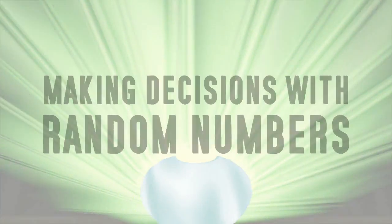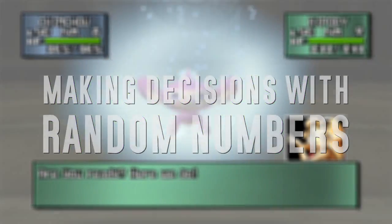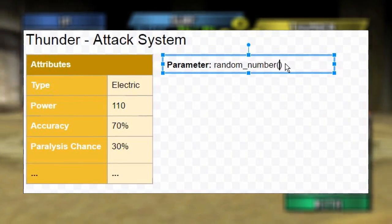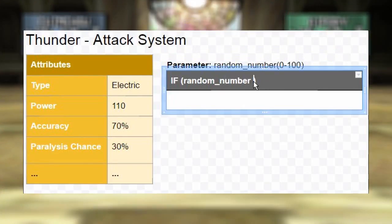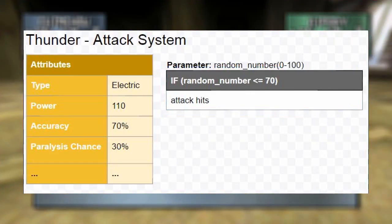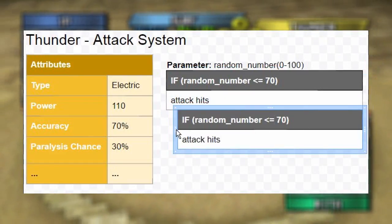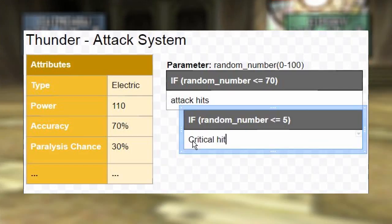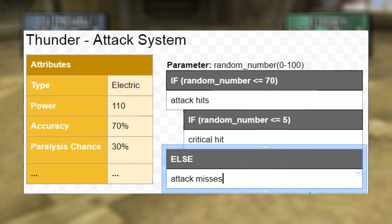So let's go over the basics of making decisions with random numbers — which by the way is in no way accurate to how the game specifically works; I'm just giving you some base understanding of how this typically goes. Let's say each random number generated is between 0 and 100. When the Thunder attack is called, a random number is passed to it. Since Thunder's accuracy is 70%, the program might check if the number is less than or equal to 70 — a 70% chance. Then another check might see if the number is also lower than 5, a 5% chance, meaning the move is a critical hit.